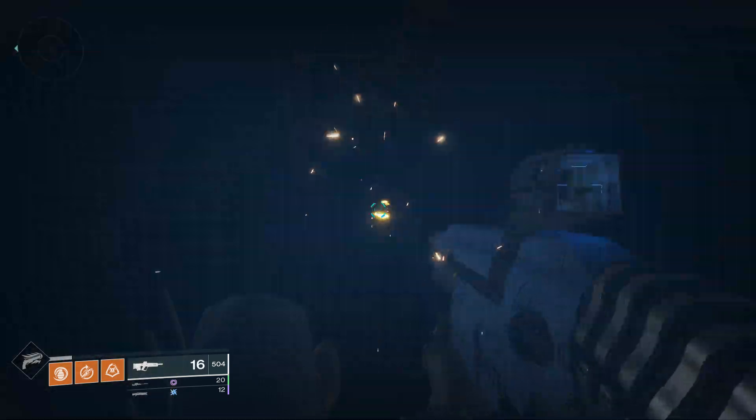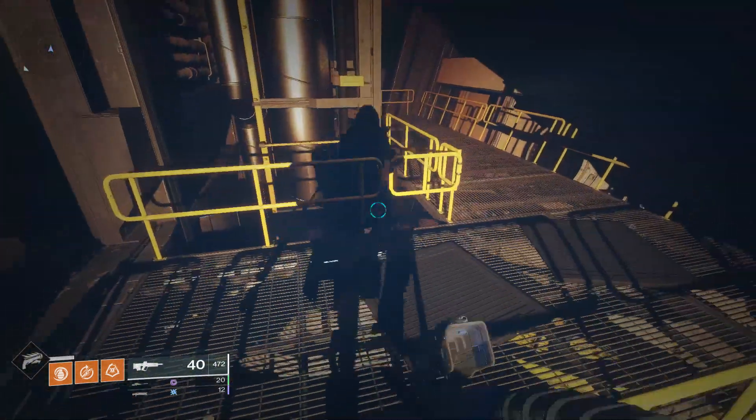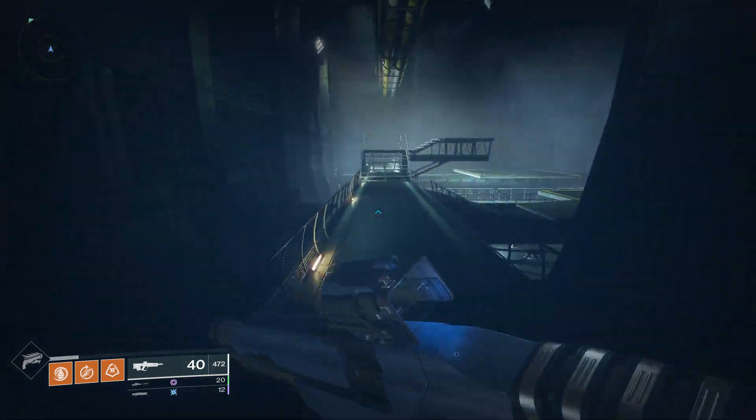Then head to these railings over here. Jump down and crouch in this corner where it's very dark and pick up the next lore. If you can't see it, you can use a ghost or even a healing rift to pick it up. Supers also light up the area.